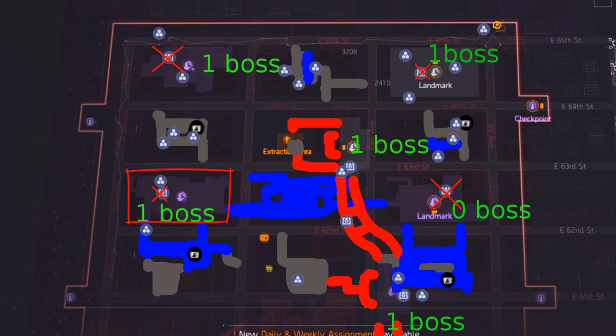From there, keep heading north and pick up the next sealed cache. Then head to the landmark and kill another boss — this should put you at six items already. From here, head completely east where you'll find yet another boss at the landmark. Then head south towards the sealed cache.